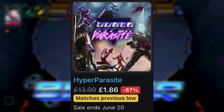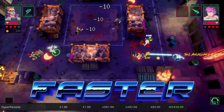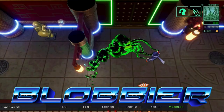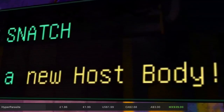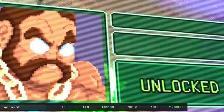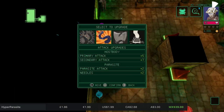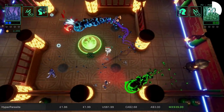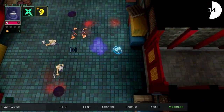Another essential pickup in this sale is Hyper Parasite. It can be played with one or two players locally and it's a roguelike twin stick shooter. At 87% off taking it down to £1.86, this is definitely one that stands out. There are 60 different characters, but you play as the alien, using your gigantic tentacles to snatch up all those hapless fools, with an end goal of pushing a button and destroying the world. There are five acts to work your way through, loads of different secrets, and a very cool soundtrack — just a brilliant fun game to play with a friend. It's a 2GB download. Let me know how you get on with it if you decide to take the plunge.